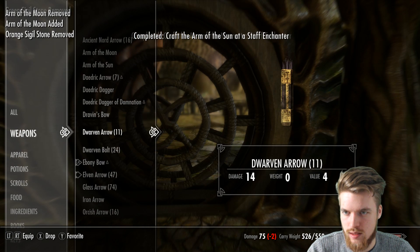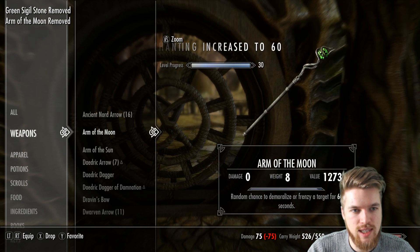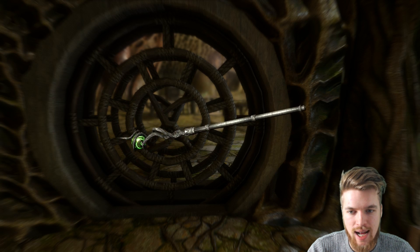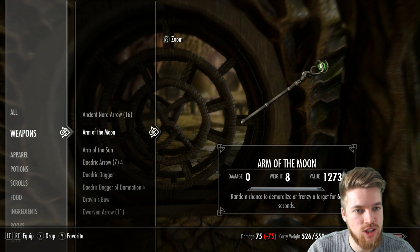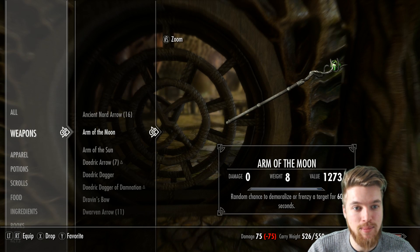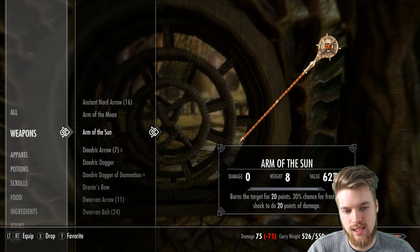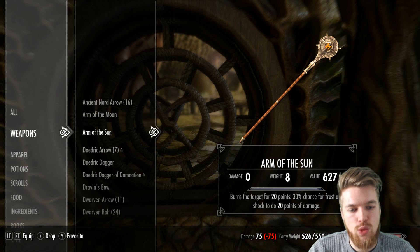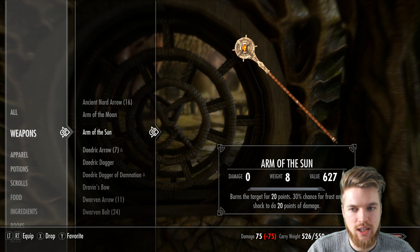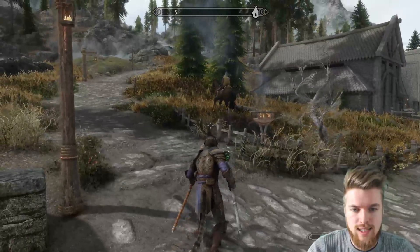Let's have a look at these weapons. The Arm of the Moon — starting off, a random chance to demoralize or frenzy a target for 60 seconds. This actually makes it one of the most powerful staffs in the game because it doesn't have a level requirement, which means you can frenzy anybody you fire this staff at. They're either going to run away or start attacking people close to them, creating absolute chaos. Then we have the Arm of the Sun, which also looks pretty epic — burns the target for 20 points with a 30% chance for frost and shock to do 20 points of damage. Personally though, I think the Arm of the Moon is ridiculously powerful.